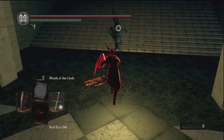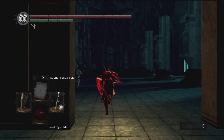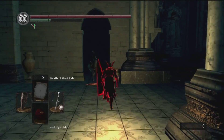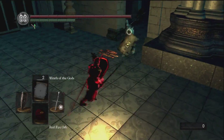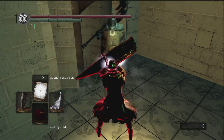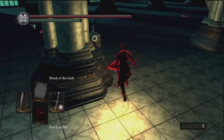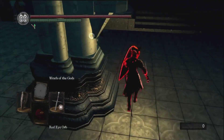This guy is the Dark Anor Londo Warrior. I invaded him maybe seven or eight times and lost probably all but two matches. He has a fully reinforced Estus Flask. He's a tough cookie — he understands he's in Dark Anor Londo where the vision is crappy, and he will just run behind objects to break your lock-on so he can go heal. You'll see this guy demonstrate why Wrath of Gods isn't overpowered — you can roll right through it. Just like the Black Knight's Great Axe: once you understand how weapons work, a lot of things that seem overpowered really aren't.